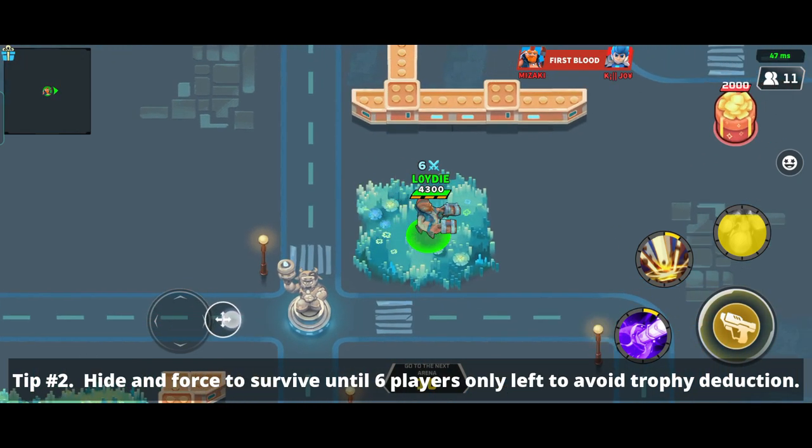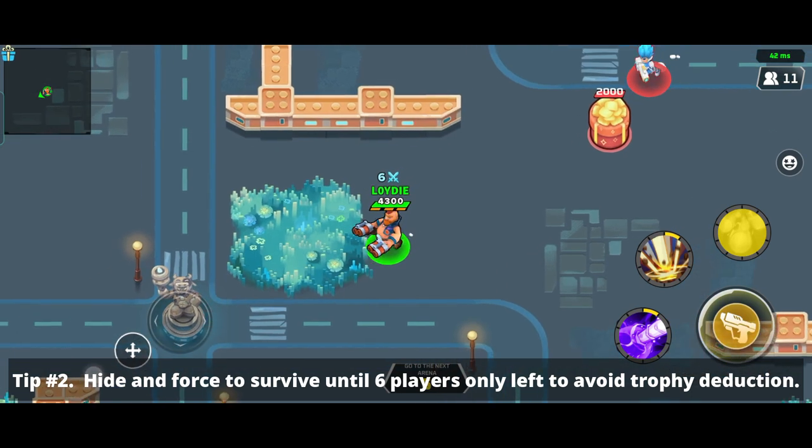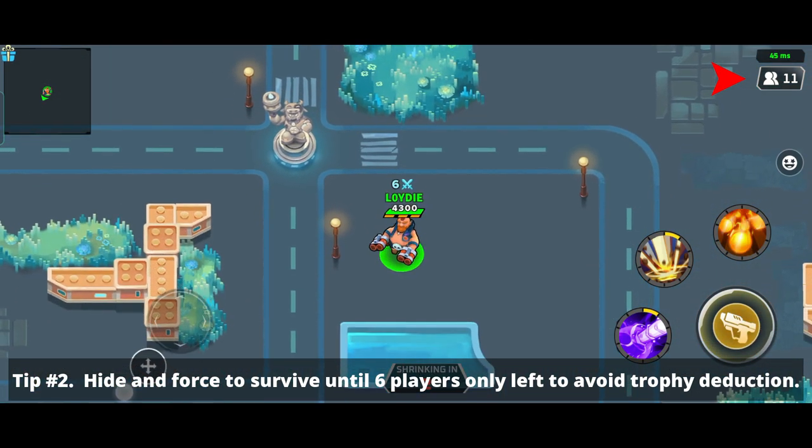Tip number 2: Hide and force to survive until only 6 players are left to avoid trophy deduction. The number of players remaining is displayed in the upper right corner.